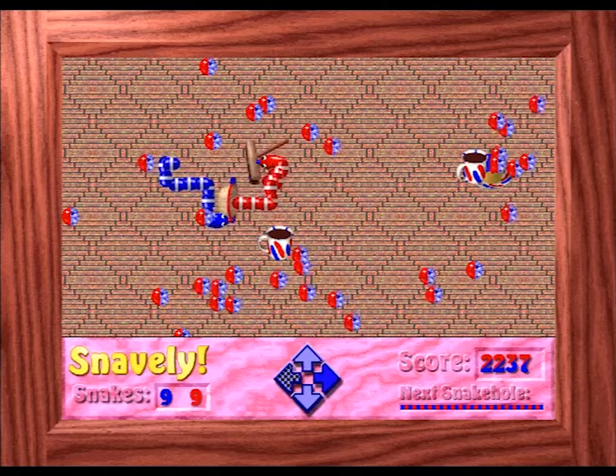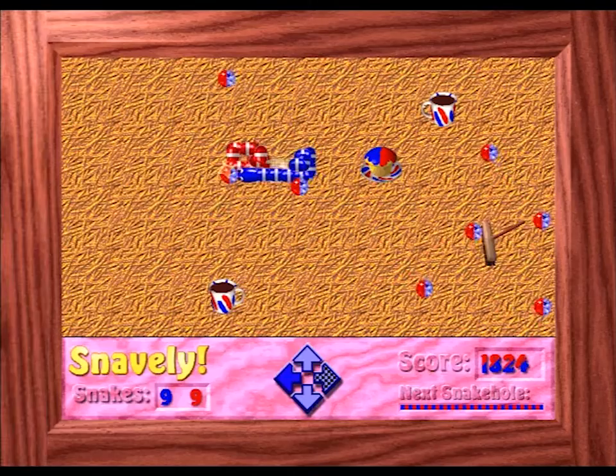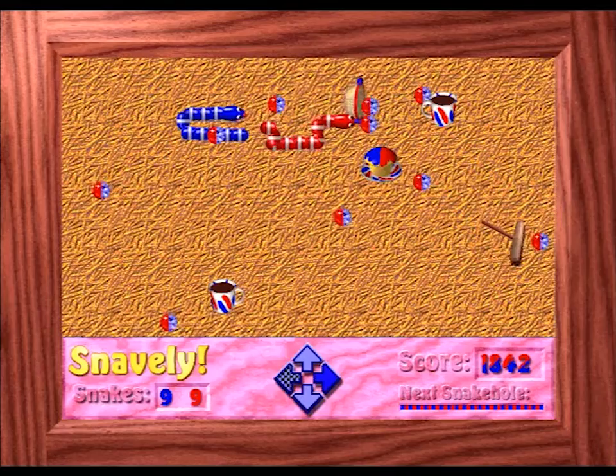As you can see, it's not just snakes and eggs on the screen. Throughout the earlier levels, the game introduces thingies one by one — some are useful, others are quite malicious. First of these is the Stomper.